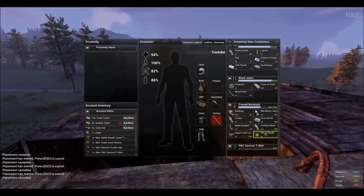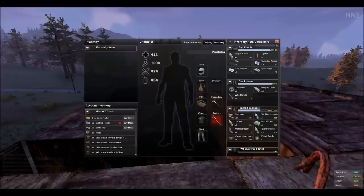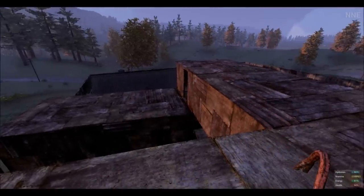We can try the same experiment with upper level stairs, but I tried earlier and it also did not work. Therefore you can only have a two-level base.